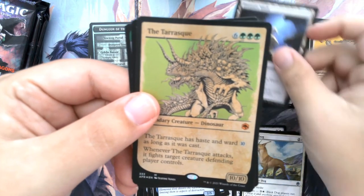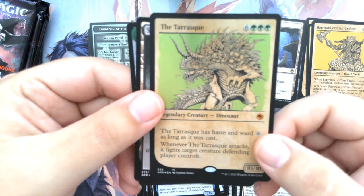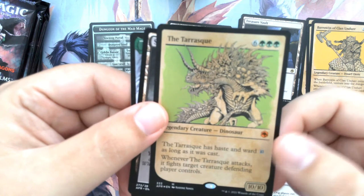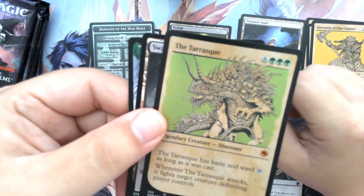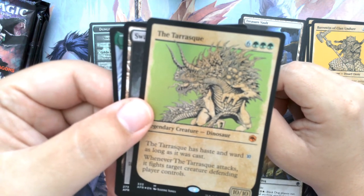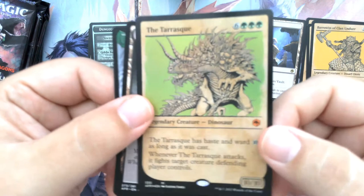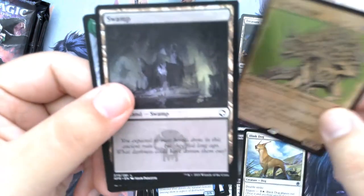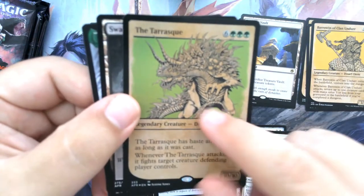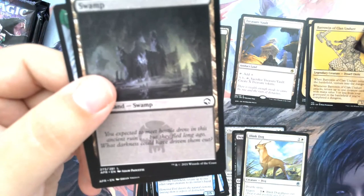Treasure Vault — awesome, that's a good rare. And we also got a Foil Mythic Showcase of the Tarrasque. That's really awesome. The Tarrasque has Haste and Ward 10 as long as it was cast. Whenever the Tarrasque attacks, it fights target creature defending player controls. From what I've been hearing, this is actually not that great of a card, but the fact that it's a Foil Showcase — very cool. The green background is all foily. I'm very excited about that.